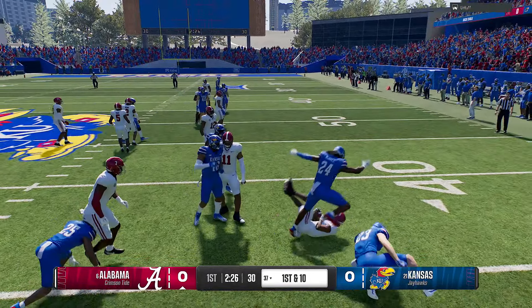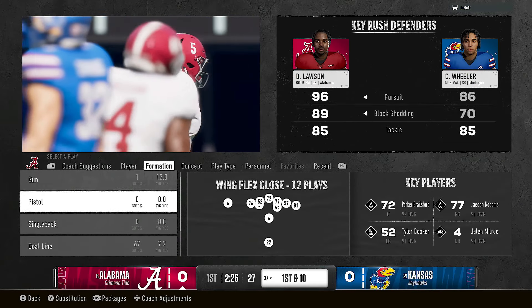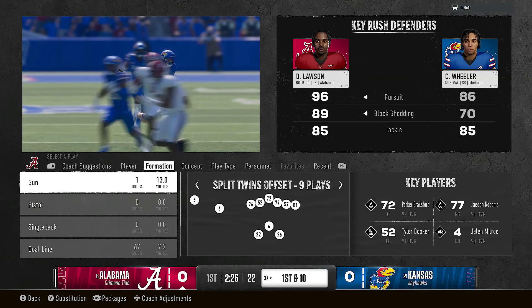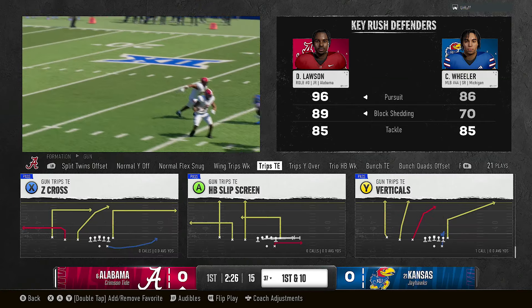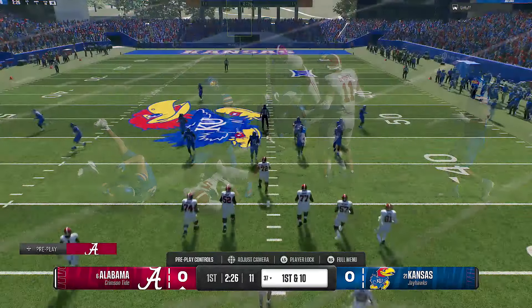Just hold on to the ball man. Let's see what we got in this playbook here. Trips tight end, spread, wise slot, split twins, trips tied in, launch tight end. Trips tied in for the dub, son. I would imagine verticals is in my audible already.